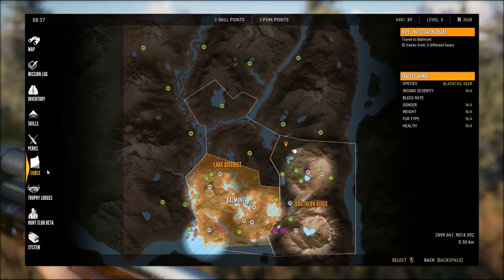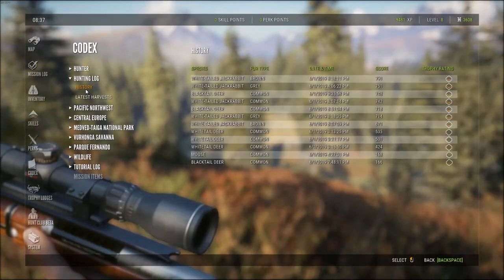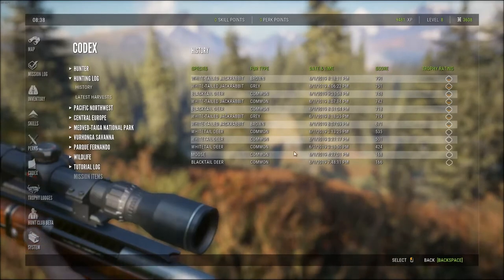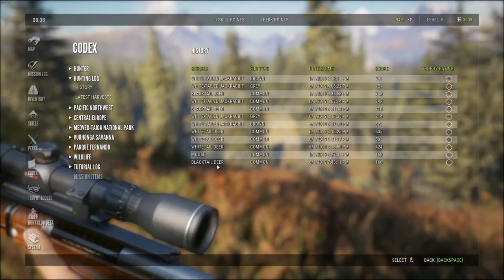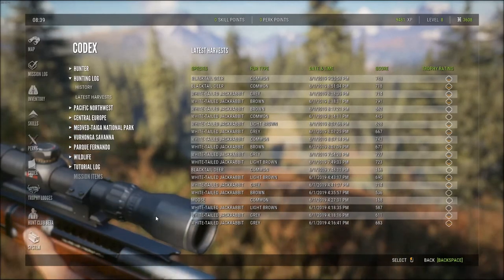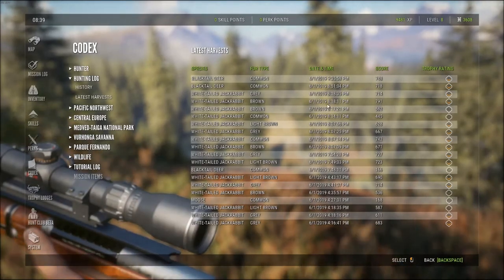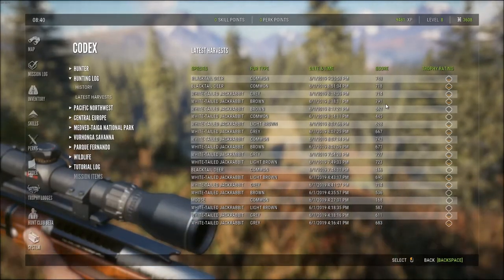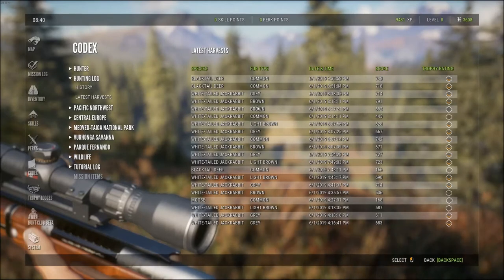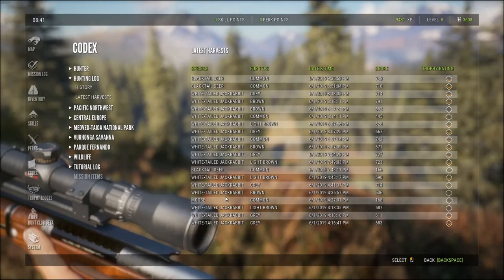For example, I just restarted today. Looking at my hunting log history — just from today restarting — yeah, I got some deer, but I got a whole bunch of rabbit. My highest scoring animal looks like this white-tailed jackrabbit at 791, which was a silver, almost a gold. That's basically all I've been doing — jackrabbits. I got three deer and one moose, and everything else has been rabbit.